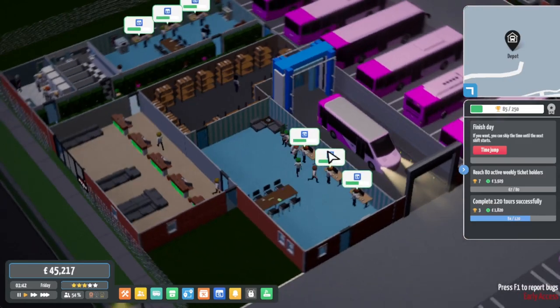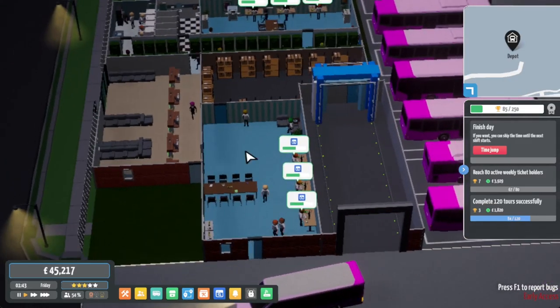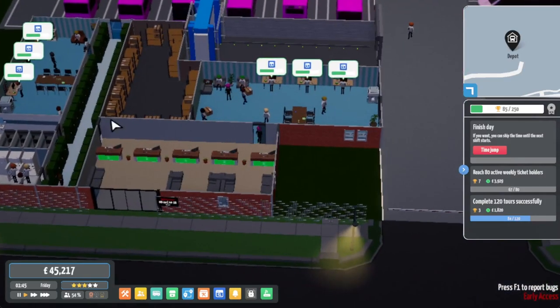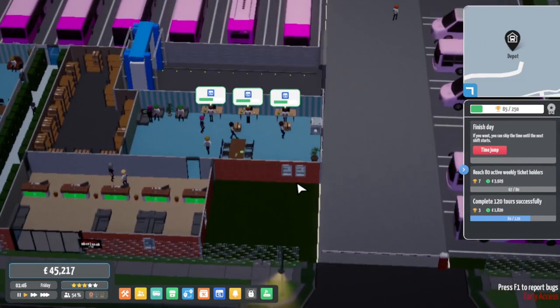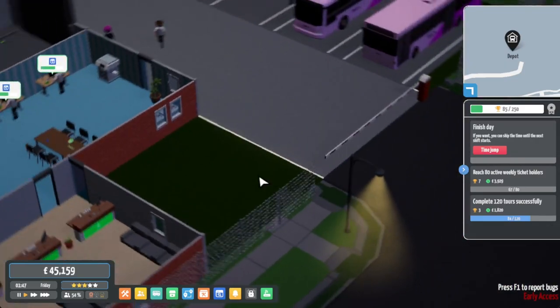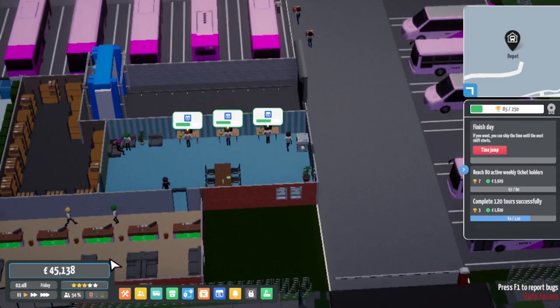I've got the bus wash here now and the office. So we've got two offices and the service centre which has been expanded. I've got quite a nice little design, and it means we can keep expanding this way. But if we run out of space this office will have to move.